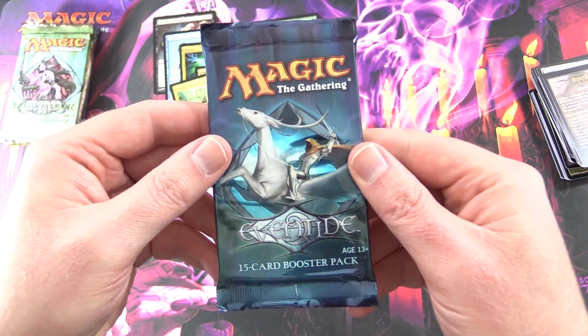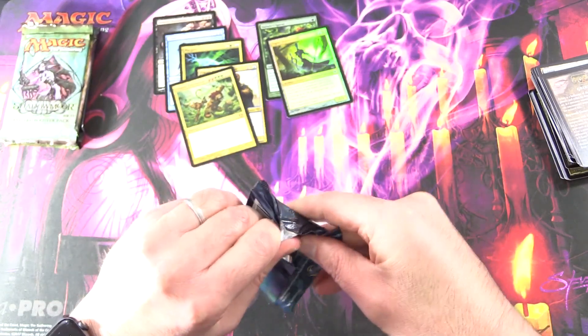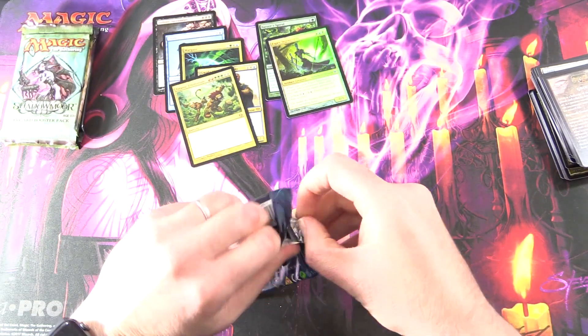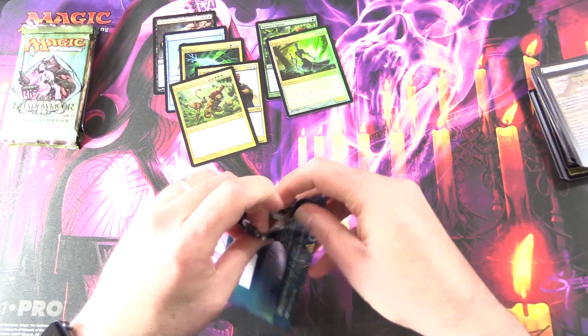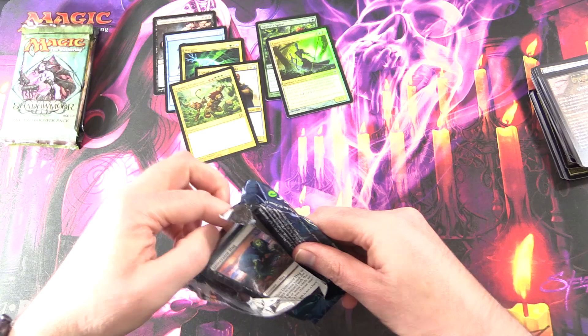So next up, this looks pretty cool — we have Eventide. I'm liking some of the old school card designs here, and some of you are saying this isn't old school, this is like the middle of magic history right here. Oh, this is a fun looking card.